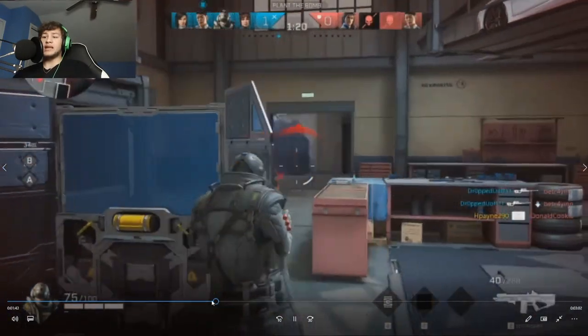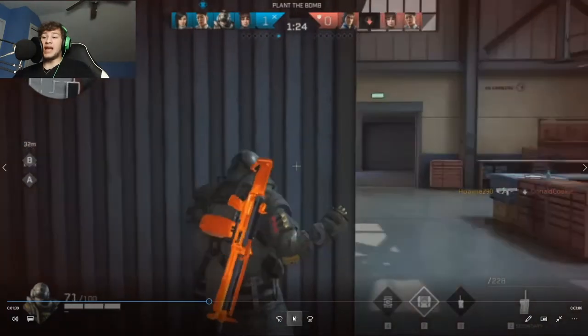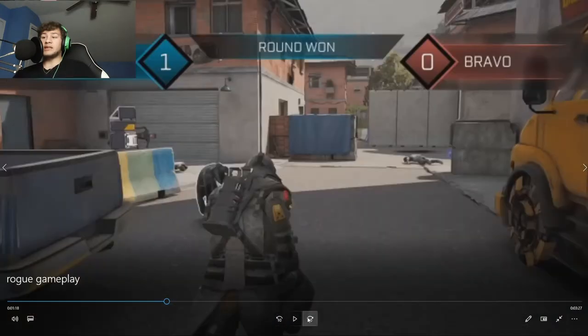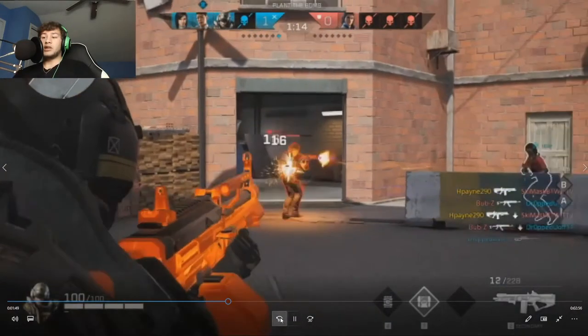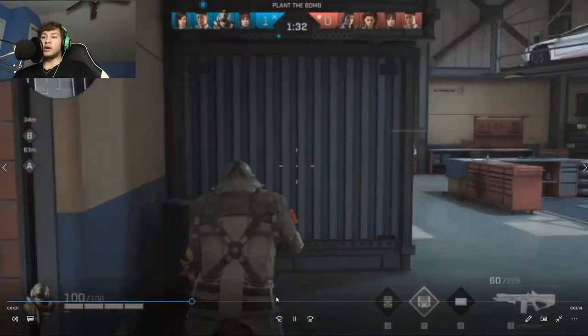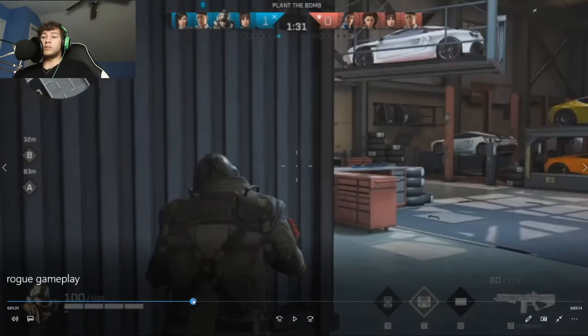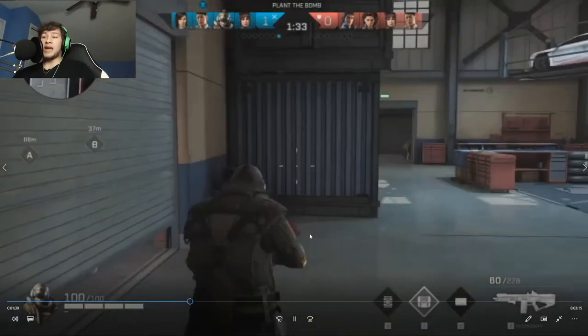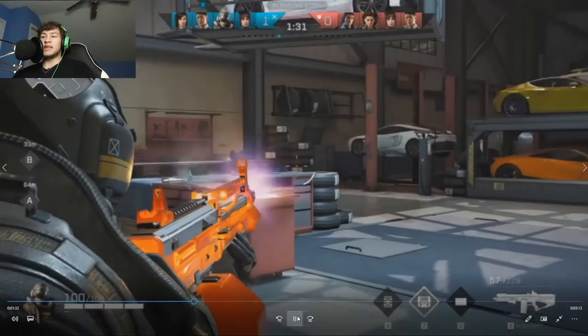Something I could work on is focusing on the map you're playing. You can utilize things like doors — right here on this map, which I think is Favelas — take caution in your surrounding areas and know where you can get out. I usually open this door just so I can back out if I need to.